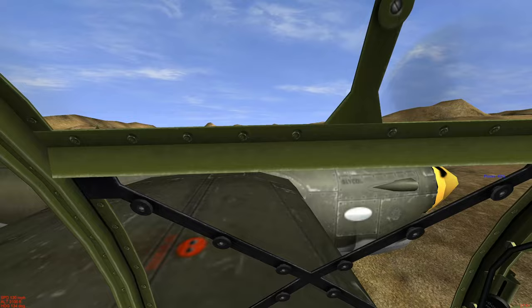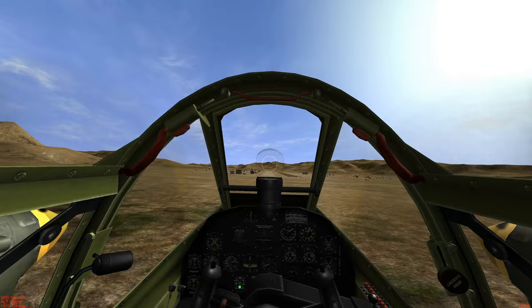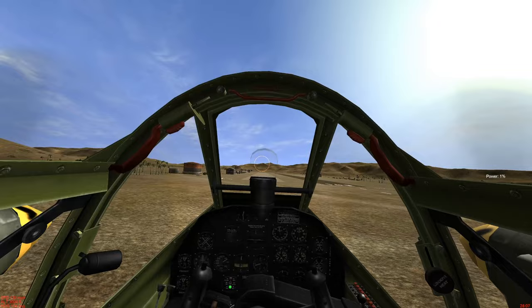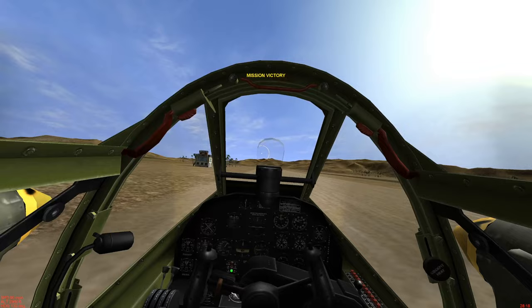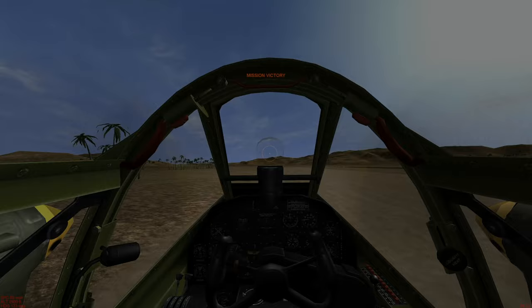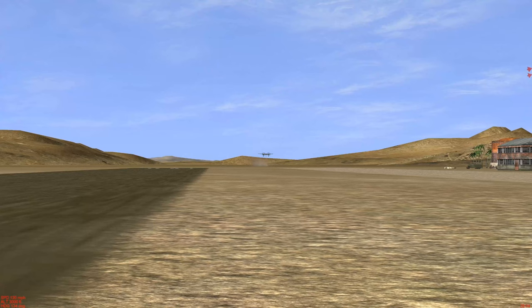Alright — slow descent, start to get that nose up, stick back, throttle off, and touchdown. We've got a mission victory. Really nice landing. Let's take a look at the landing in exterior view from the gratification cam. Nailed it.